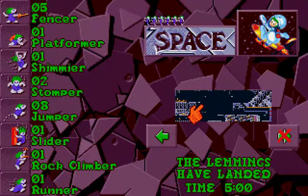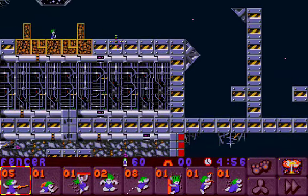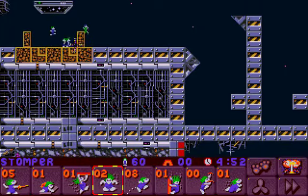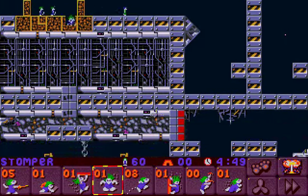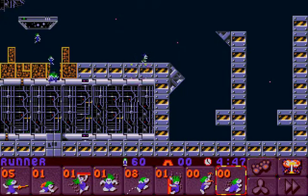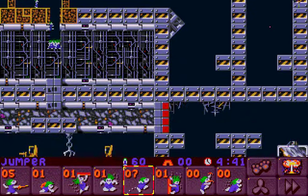Welcome back to Lemmings 2. We are on to the next level of Space with all lemmings. The lemmings have landed. The first thing to do here is get a lemming ahead with a rock climber. The rest of the group we should be able to rock down there. He needs to run so we can jump across these gaps, otherwise he cannot get up again.